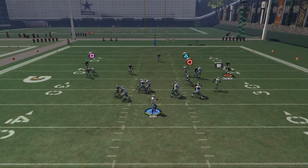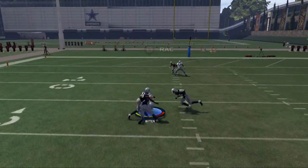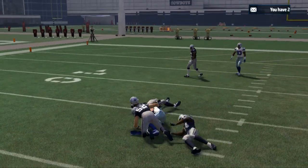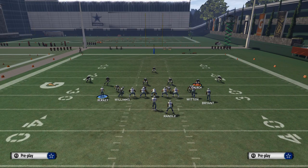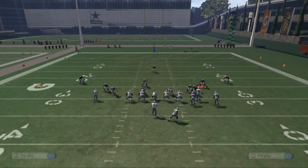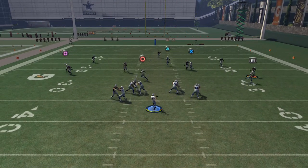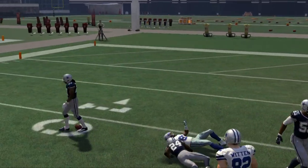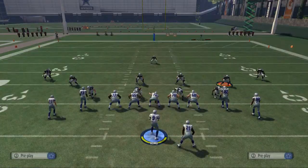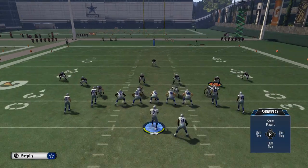Witten cuts over the middle of the field, splits the defenders, and gets nice yardage. Finally, Terrence Williams against zone coverages — especially Cover 4 — is actually not too bad. With a pass lead to the left he's going to find a soft spot in the zone and make his way through.